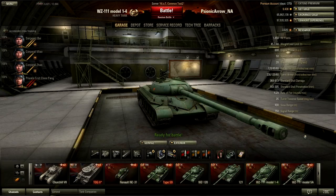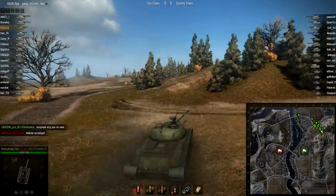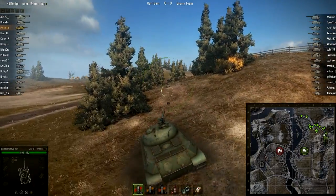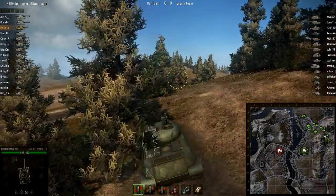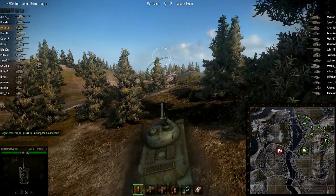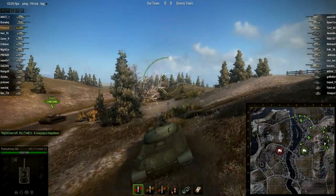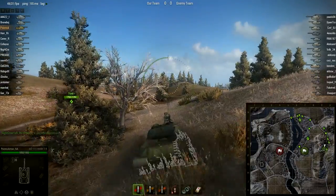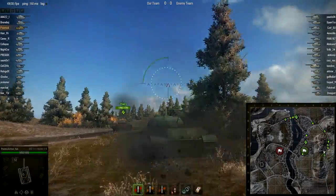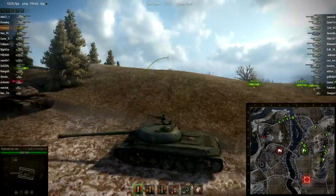Let's get into a replay. Here we are on Erlenberg with the WZ-111 Model 1-4. You can see it's a little bit funky on the replay. However, the speed of this tank is pretty good — about average for heavy tanks. I am driving on slopes and not flat ground. On flat ground I'm going above 50, and here I'm showing you the amazing gun elevation of the Chinese tank.